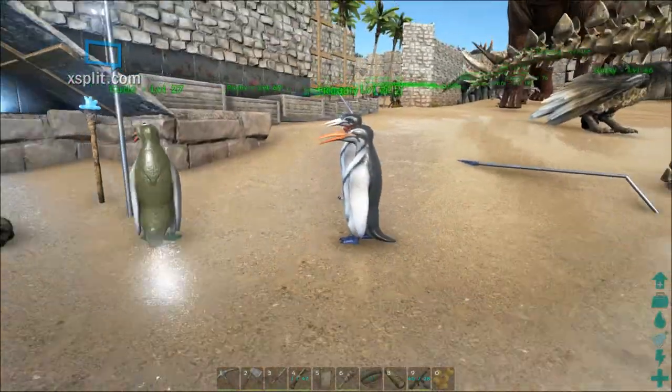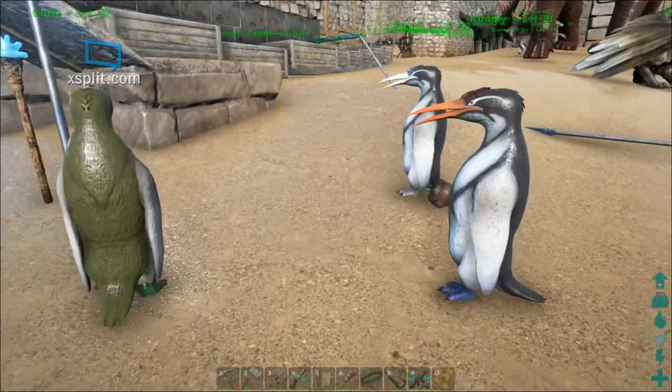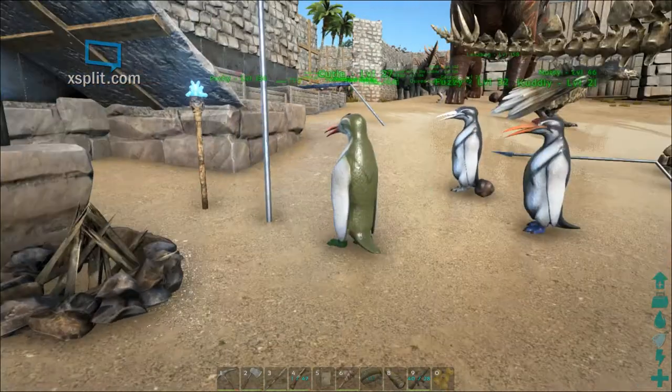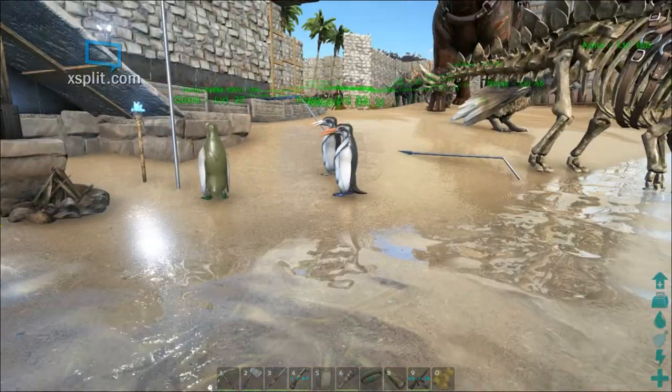The angler fish are mountable and they're tamed through the kibble from these Karakuru. Personally, I haven't really found the light source given off by the angler fish to be very bright, but it's a neat little critter.